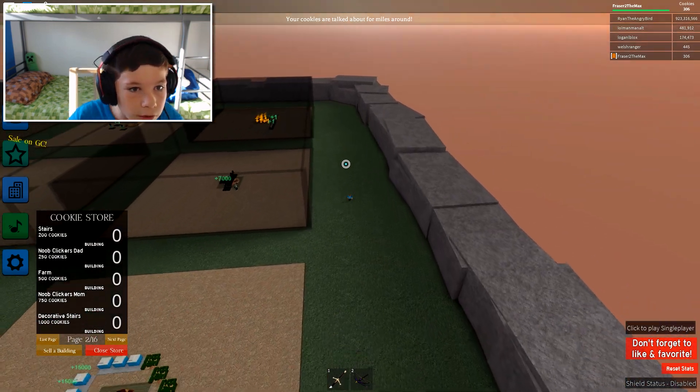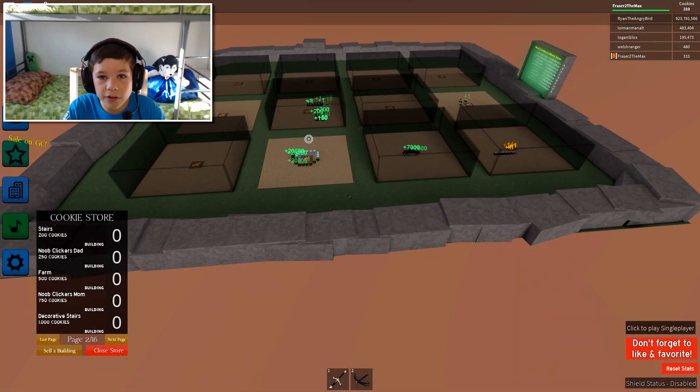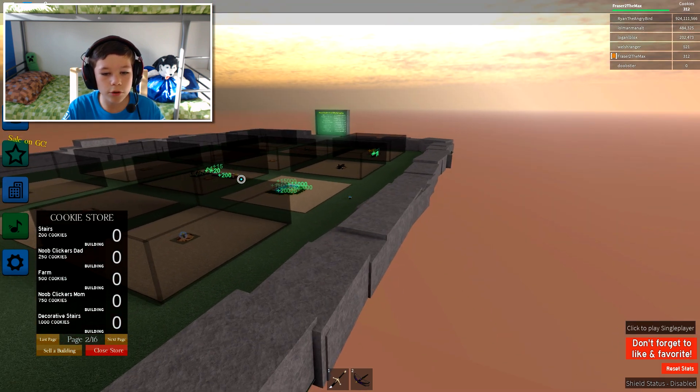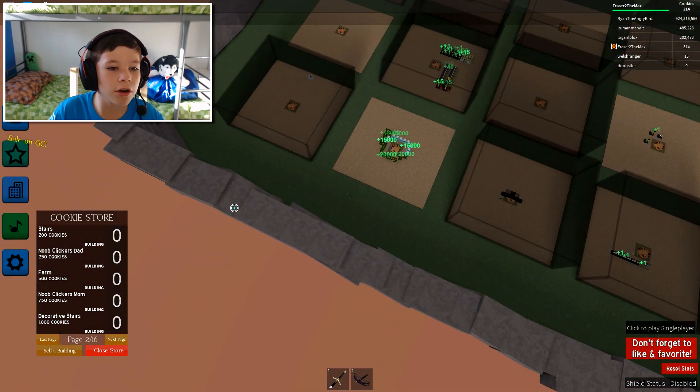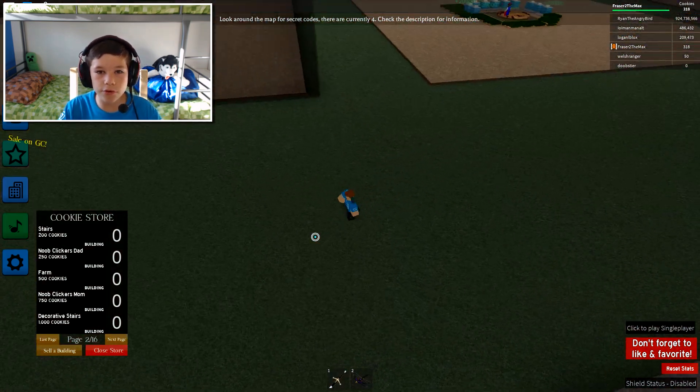Is there an Angry Bird on there? No, he's not. Let's see. There's meant to be codes in like every single corner, I'm assuming. But one of them I just can't find. How do you tell which one is the code? Does it give you cookies?